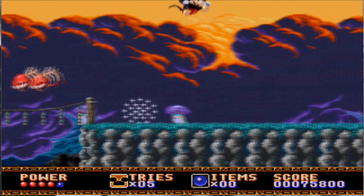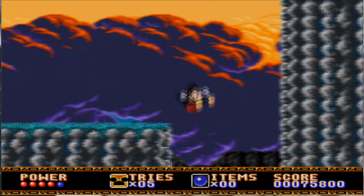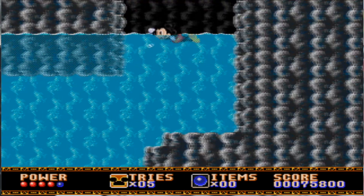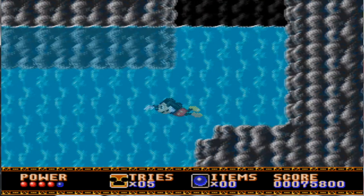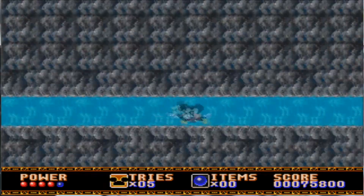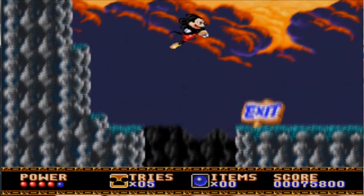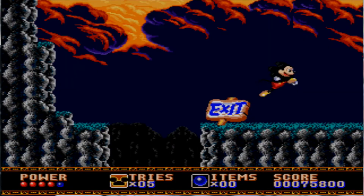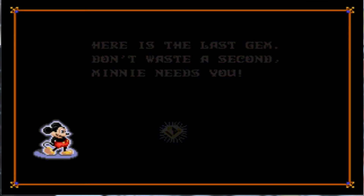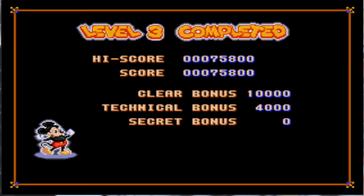Watch out for the bony fish. And when we swim, we cannot get out — we're stuck in the water. We can't hurt anything and we're caught in the drain. The exit. Here's the last gem — don't waste a second, Minnie needs you. Level 3 completed. Man, that was just incredibly short.